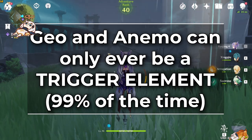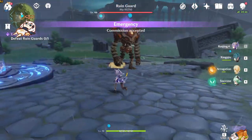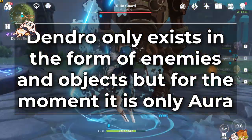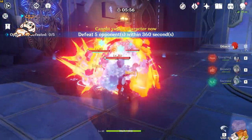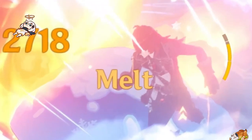Geo and Anemo are different because they can only ever be the trigger elements. In the current patch, Dendro abilities aren't usable, so only things with a Dendro aura exist, like wooden shields. In the background footage you can see enemies with an innate Cryo aura. When I hit them with the trigger element of fire, it creates a reaction called Melt, which essentially doubles the damage of the hit that triggers the reaction.